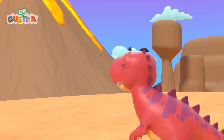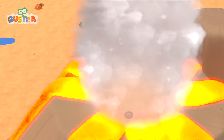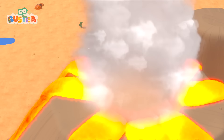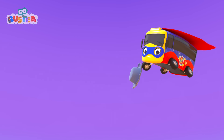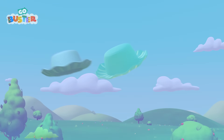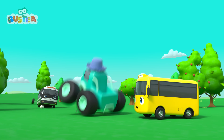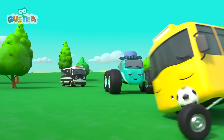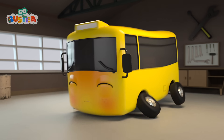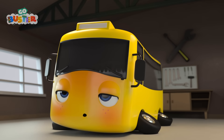Oh no! But looks like the hat is flying straight towards the volcano! How are they going to get it back now? Buster can do it! Using his imagination! It's Super Buster! Off he flies to save the hat! It's getting closer and closer to the volcano! He needs to be quick! Go, Buster! He got it! Thanks, Buster! You're a great friend! They played a fun game, and Mira got her favorite hat back! Everything is more fun when you use your imagination!